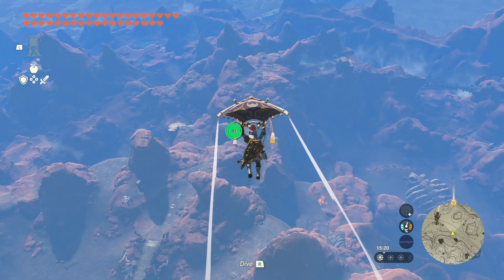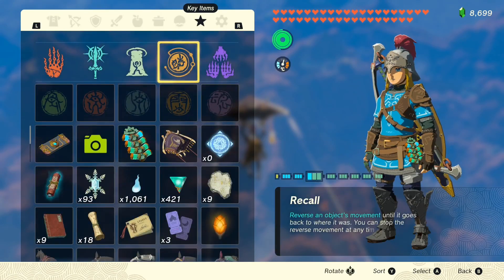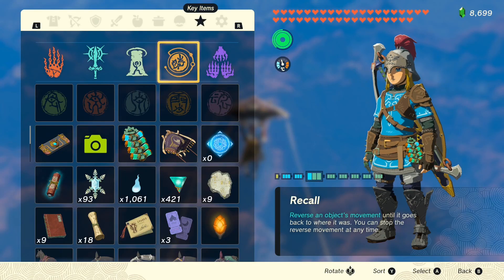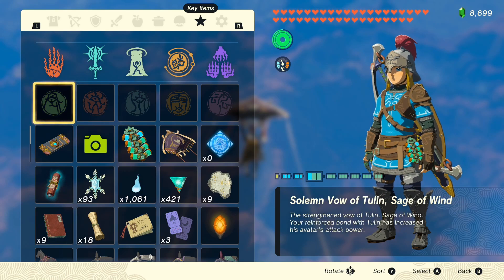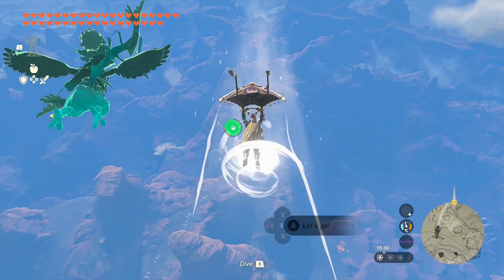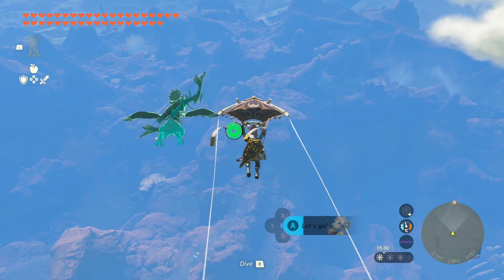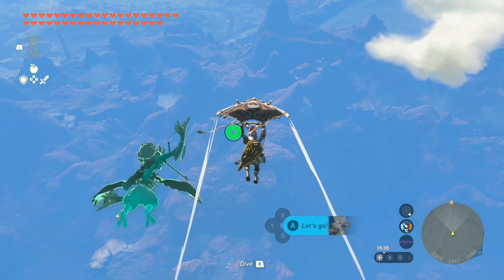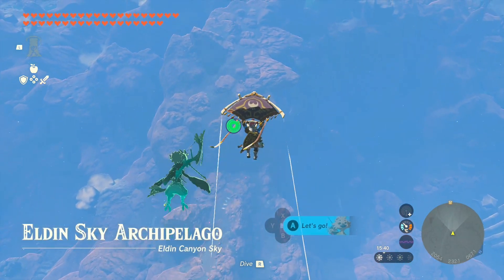Both my three shot bows are upgraded, so maybe it's not that bad to bring out the sages again. Well, I can't summon them here anyway. Or maybe I can summon Tulun already. I can't. Somehow the game puts me in the sky right now - Elden Sky Archipelago.